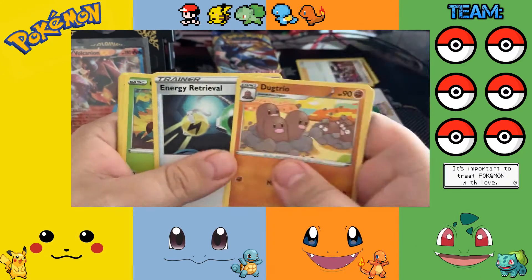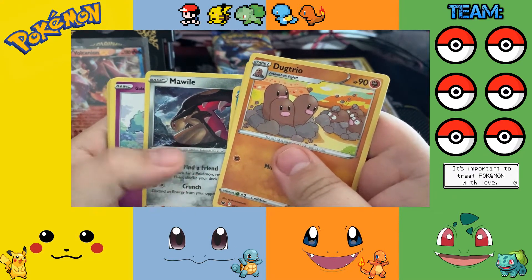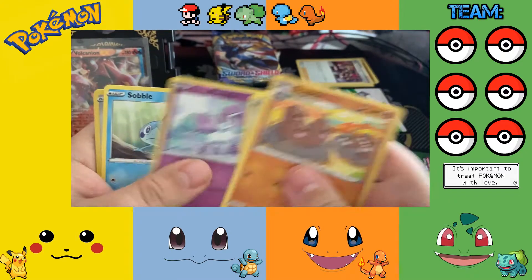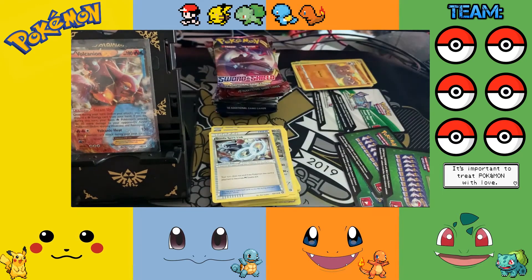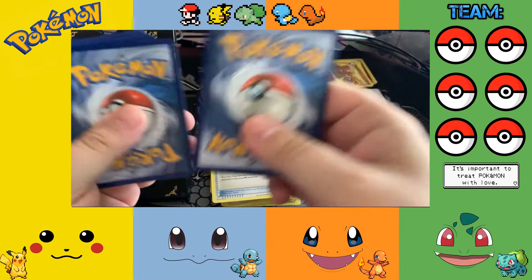Fighting Energy, Dodrio, Switch, Energy Retrieval, Rookidee, Mudbray, Ponyta, Sableye reverse, Hoothoot, and a Wooloo. Granted I'm not perfect but I think I'm improving. Oh, it's a Void code — one two three four.